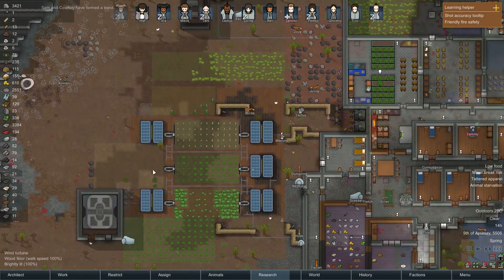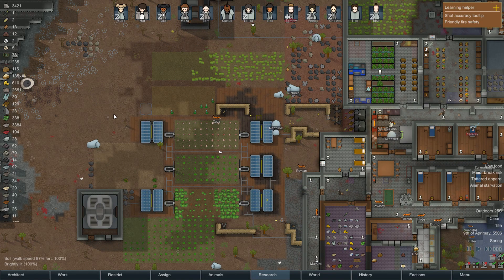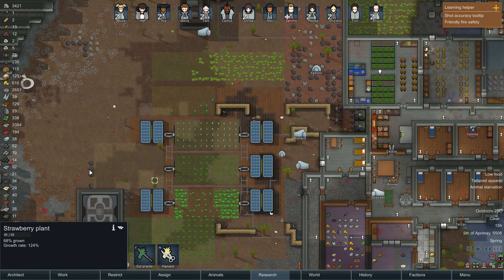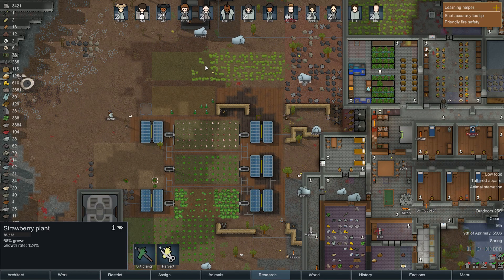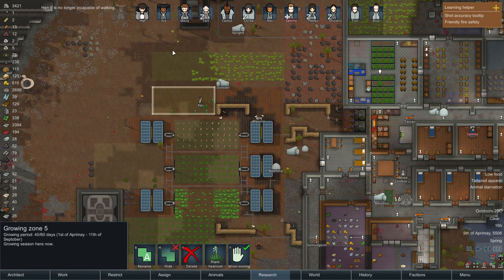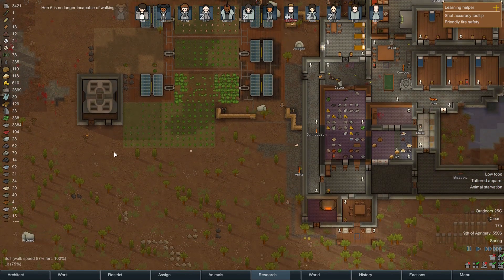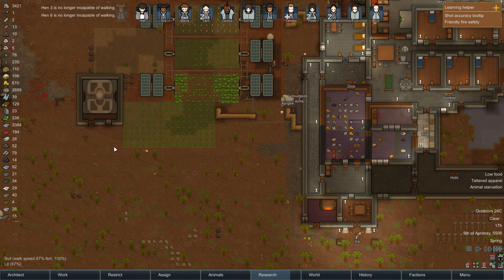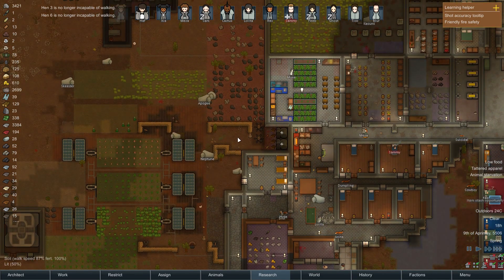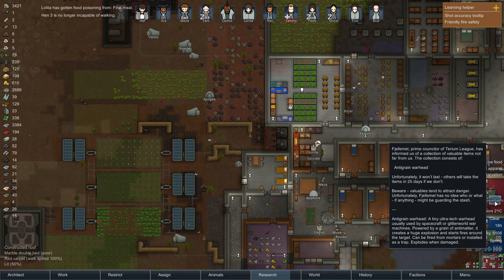That poison was quite devastating - it's the closest it's been to the base before. I'm not thrilled about how much damage that did to all these strawberry plants and this haygrass, and probably the healroot too. But it's all taken care of now. Oh - another drop pod, an anti-grain warhead!